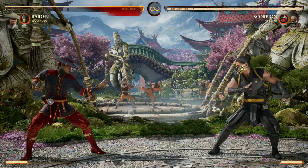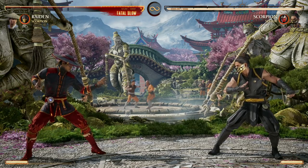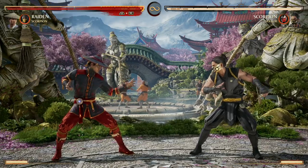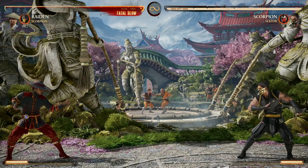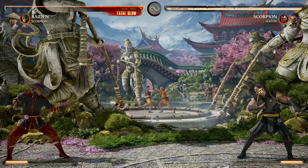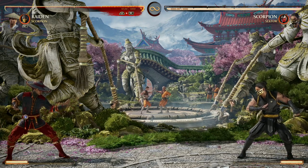As you can see, Scorpion really gives you some awesome combo extension options — almost any character can benefit from that. One of the biggest moves he has is our back cameo, which is the rope pull backwards, putting us at full screen. That is huge because now you're deciding the spacing of the fight.